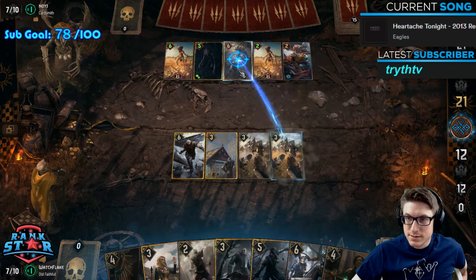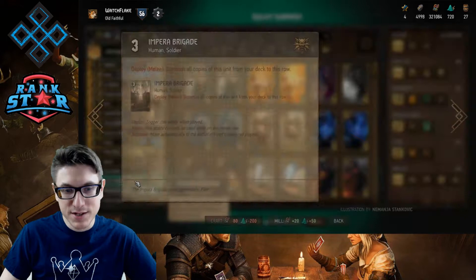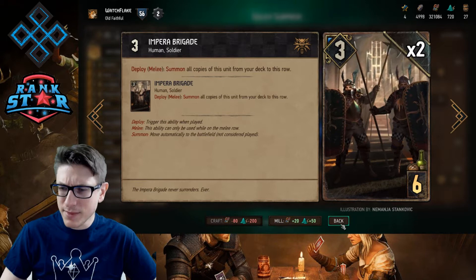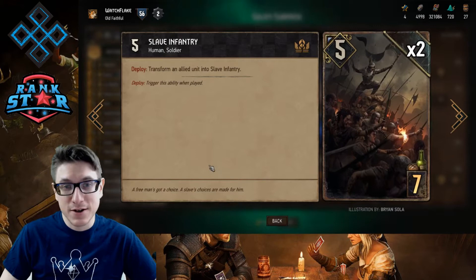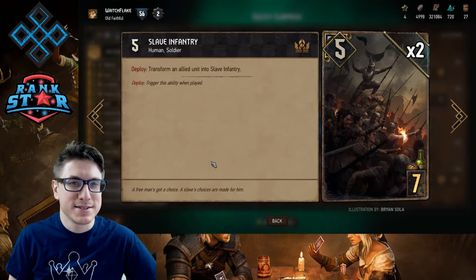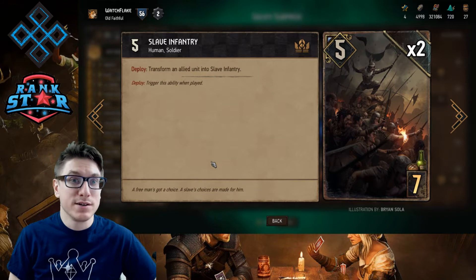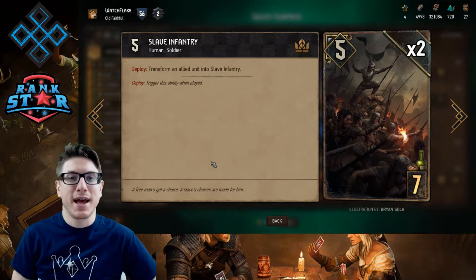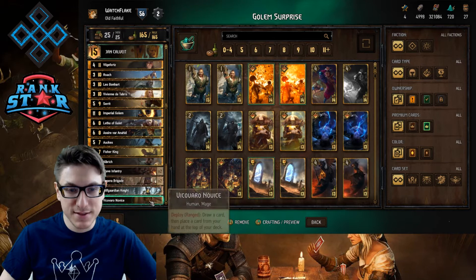Two Alba Armored Cavalry to lock down the engines and make sure you're not getting owned by anything. One Nilfgaardian Knight — easy to drop on turn one if necessary, or to give things reach for your Leo. Two Impera Brigades, of course — the thin, give you some extra points, six points on the board if necessary. Two Slave Infantry — besides solid value, it's very good to protect against Gregoire. Once you're down to a one-strength unit you can usually assume a Gregoire is coming, and Slave Infantry is great at taking that out of his range. A great counter to the Gregoire setup.